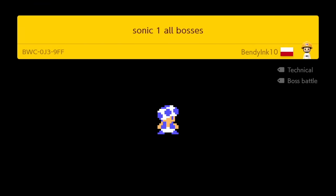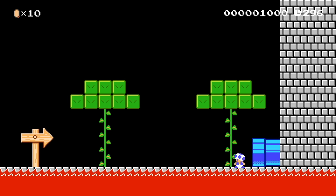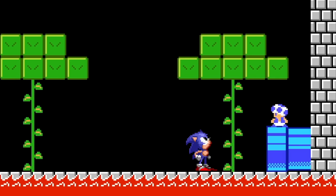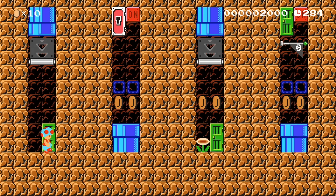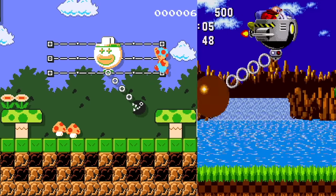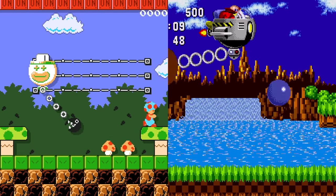First we'll start in Green Hill Zone. We're going to be playing as Blue Toad because Blue Toad's blue like Sonic. Alright, let's enter this door to fight the Green Hill Zone boss. And as you can see here, it looks awesome! We got a little clown car making up for Eggman's Eggmobile. Instead of the giant ball and chain, we have a chain chop.